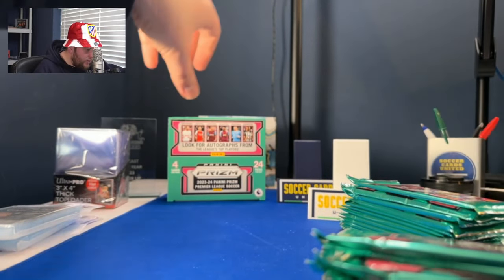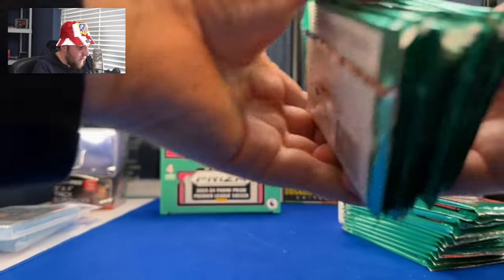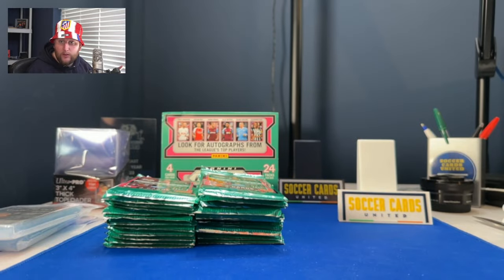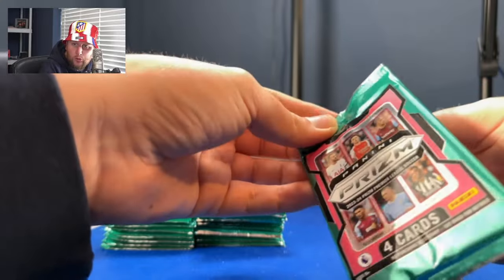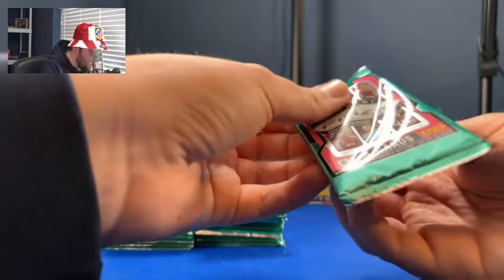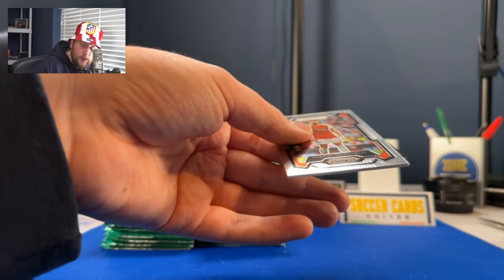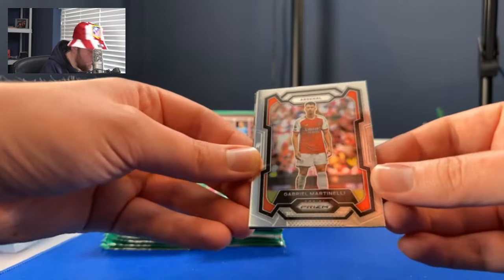This is what you would have in a store where the packs are for sale. It's only four cards per pack and 24 packs per box. Breakaway, for instance, was ten packs of nine cards — so that's a much more juicy open. These are just four cards, the kind of thing you grab when you go in for bread and milk and think, I'll get a pack of Prism.